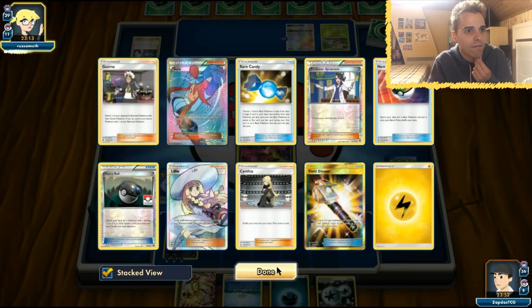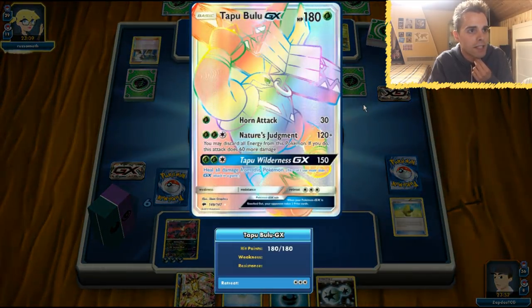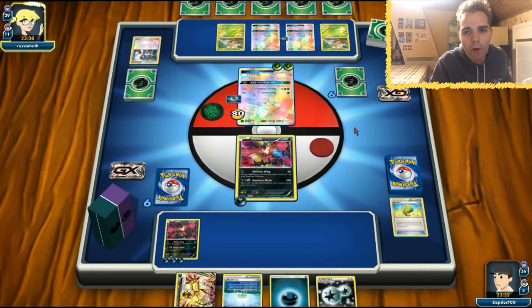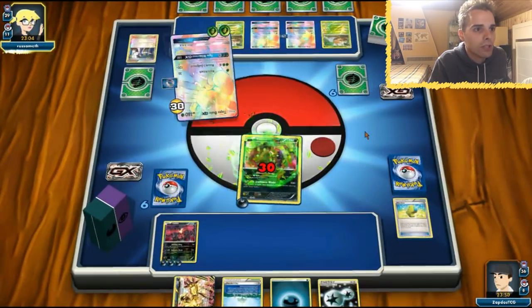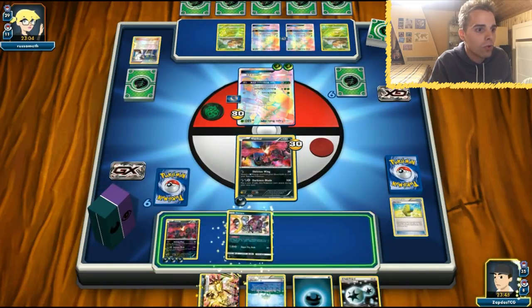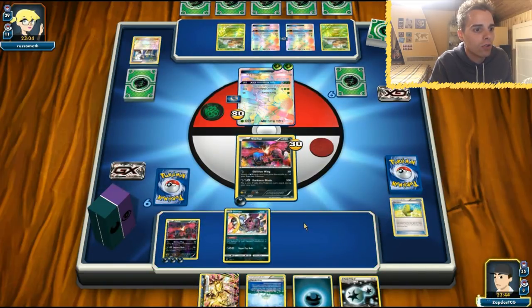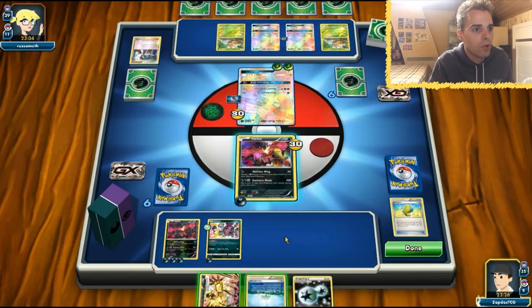A bunch of fancy cards — definitely the Sandique promo, so a very experienced player. A bunch of rainbow rare Tapu Bulus — I wonder how much effort she put into getting those rainbow rares. This is just a regular attack, and that is something I like. We have a Hoopa to work with, so we can already set up our Hoopa here. We are just going to set up the Hoopa.